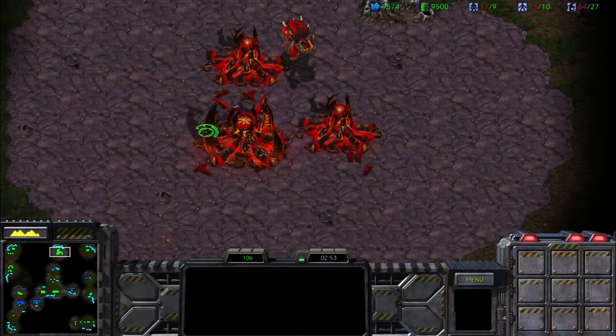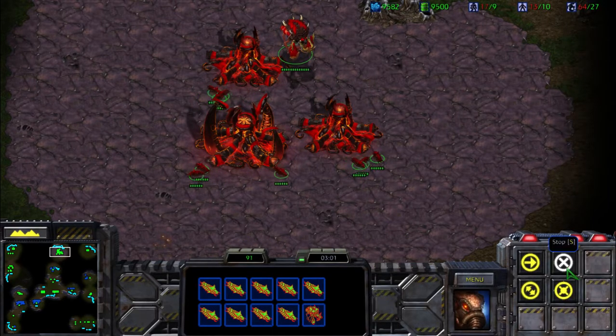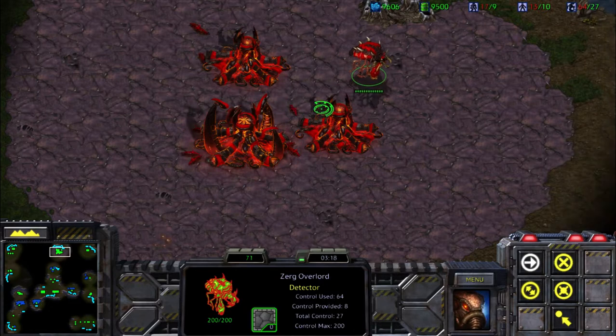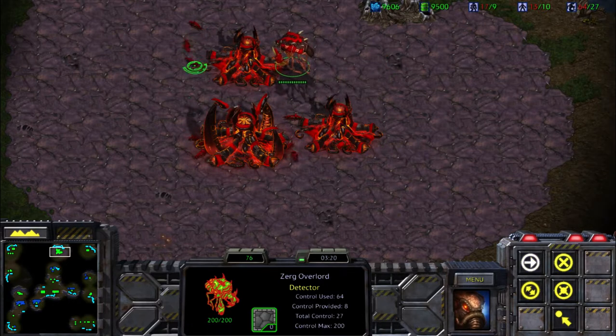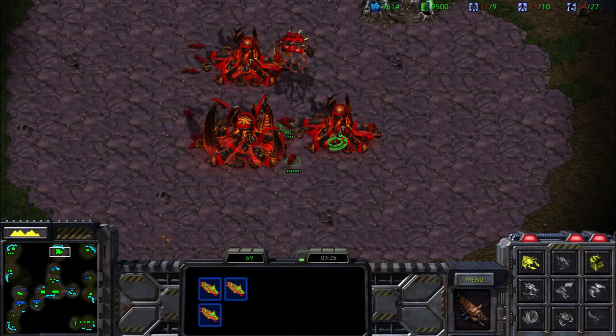Next I've got the larva trick. Normally you can't move larva, but see what happens when you select an overlord and hit stop — they all wiggle to the left. It doesn't have to be an overlord; it can be any unit, though at the side of the base it's better to use an overlord. You might use this if larva are preventing a building being built at the bottom.